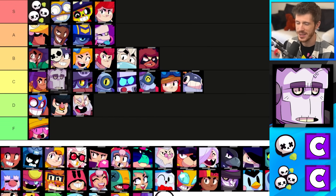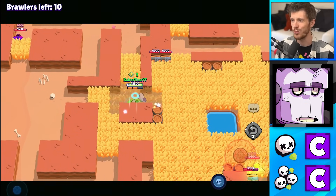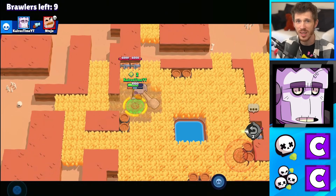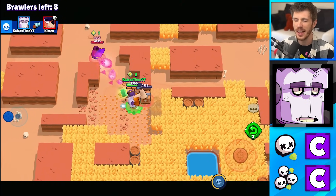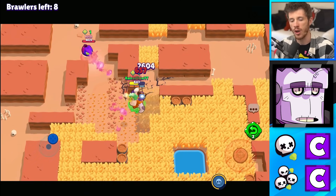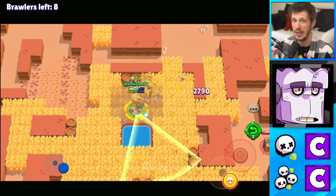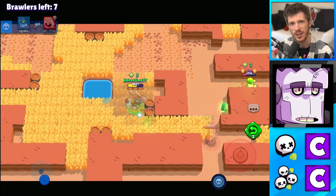Frank's in the C tier for Solo Showdown and the C tier for Duo Showdown. He's got some good burst damage with his gadget, but he has a really hard time catching enemies within his range. His insane amount of health does help keep him alive and makes it difficult for enemies to take him out. A Frank could just run away from everybody the entire match and probably stay alive pretty well, but he's not going to deal damage and he'll struggle to get number one. C tier for both works for him.